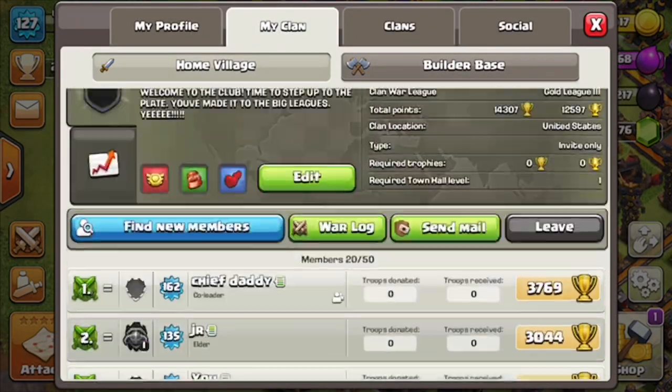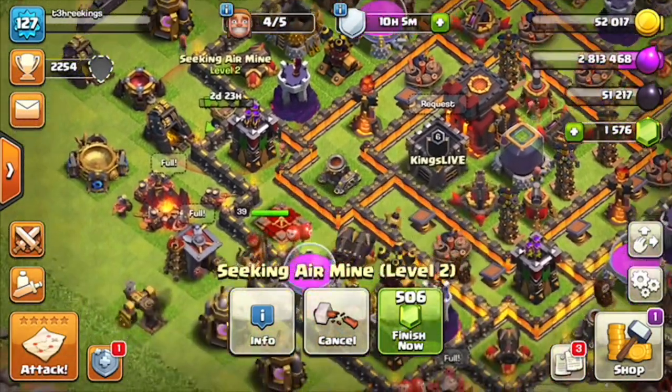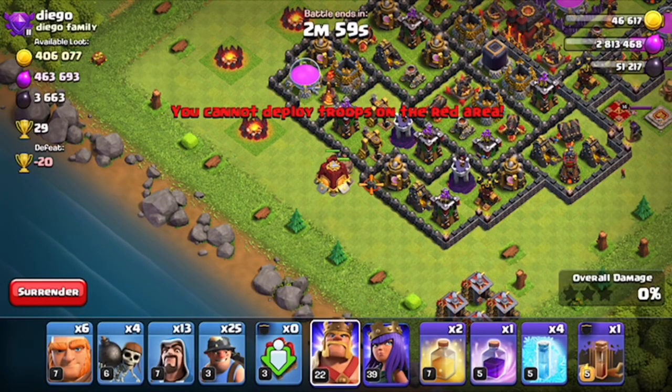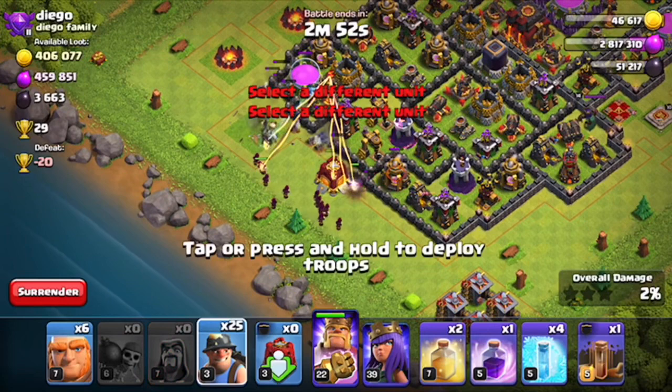As you can see, our clan is not doing well. We lost a bunch of people because we were inactive for a while. I'm going to upgrade the air bombs, or whatever they're called - I don't know the official names. Going to do a quick attack real fast to get a couple hundred thousand gold.